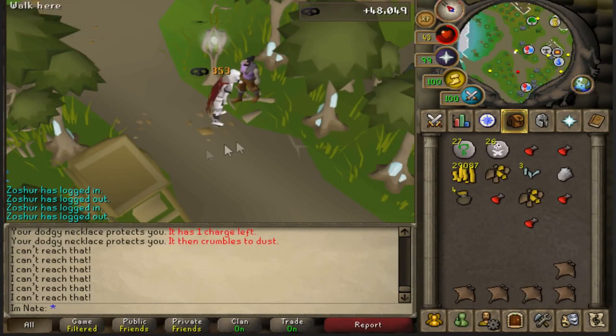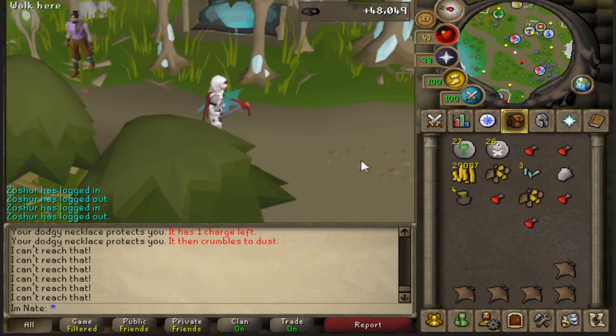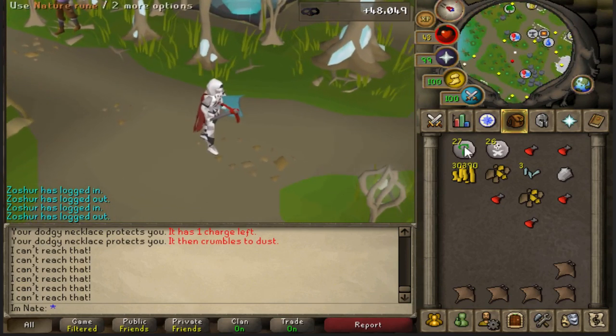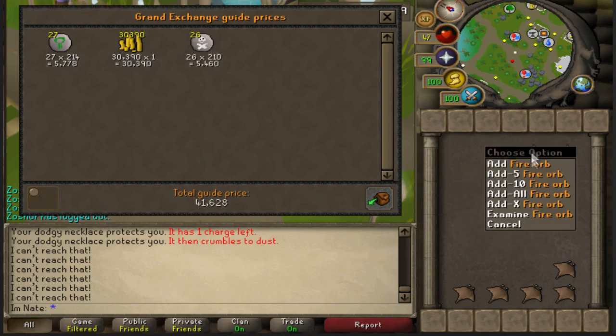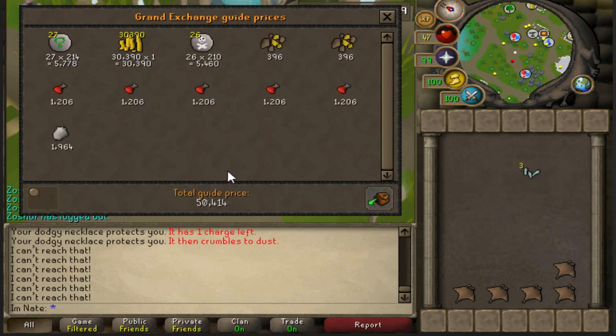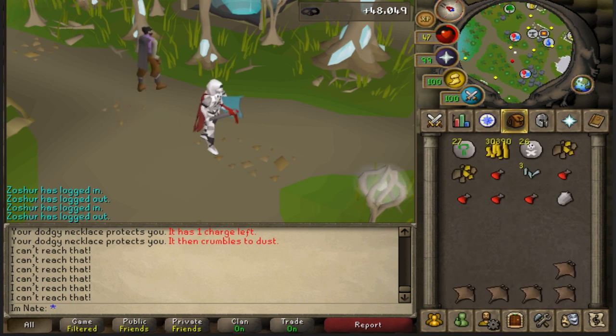Here is 15 minutes of results: 48,049 XP in 15 minutes. I wasn't wearing a rogue outfit, but rogue is just a two times boost to every piece of loot you get, so multiply everything in my inventory by two. Let's price check this - about 50K. So in 15 minutes I would have had 100K with the rogue outfit, which works out to 400K per hour. That's also 24 Crystal Shards per hour with the rogue outfit. The XP per hour would be 192.2K XP per hour - the rogue outfit doesn't affect XP.